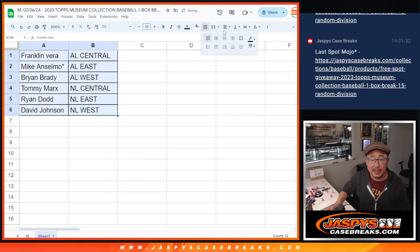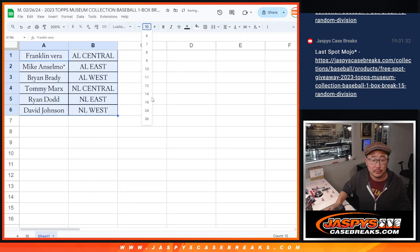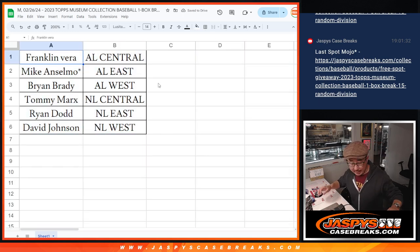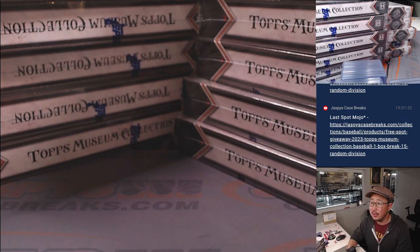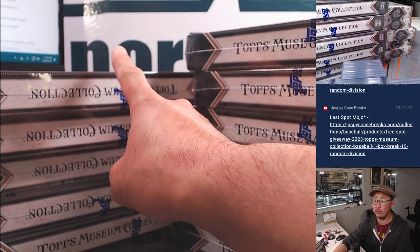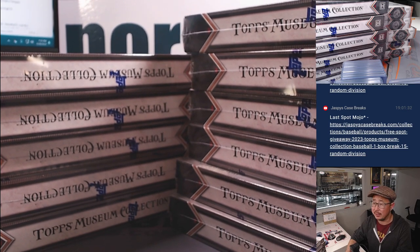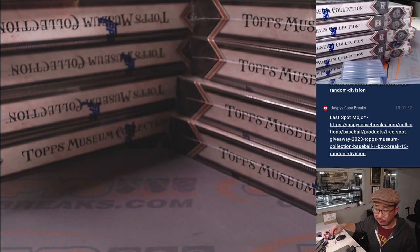Let's alphabetize by division. And while you're thinking about trades, let's select a box. Remember, as I mentioned before — of this 12-box case, we've only done one box. That was for a mixer we did yesterday. So we're pretty much working from a fresh case.